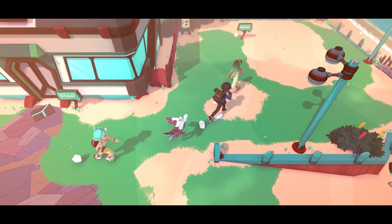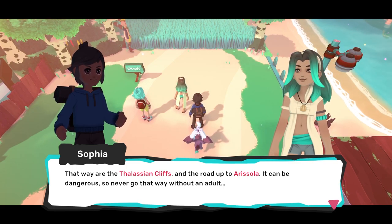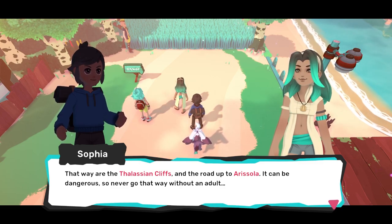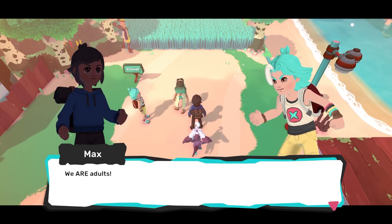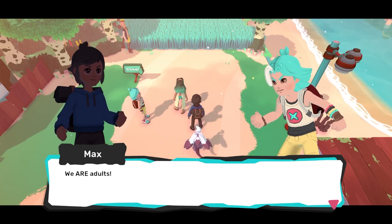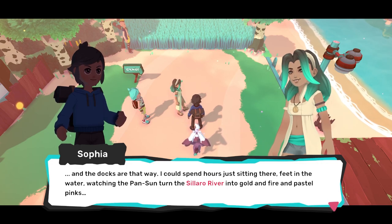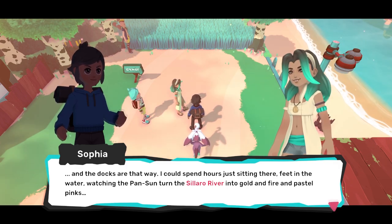They have all that you ever need and more, so it's always a good idea to pay them a visit as soon as you arrive in town. That way is the Thessalian cliffs and the road up to Arisola — it can be dangerous, so never go that way without an adult. You hear that, Max? I'm a 30-year-old man, I can do this journey. But you, Max — you just can't do it. Max is 25, he just doesn't look it. I just bully him continuously. I could spend hours just sitting there, feet in the water, watching the Pan Sun turn the Solario River into a gold fire and pastel pinks.